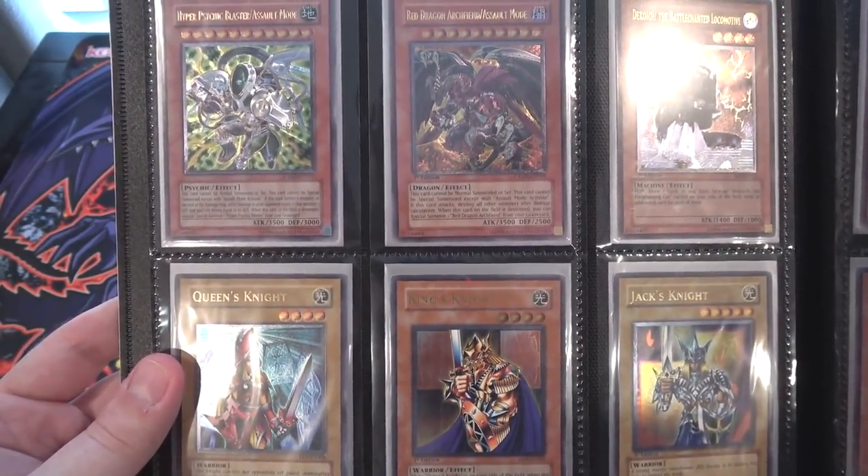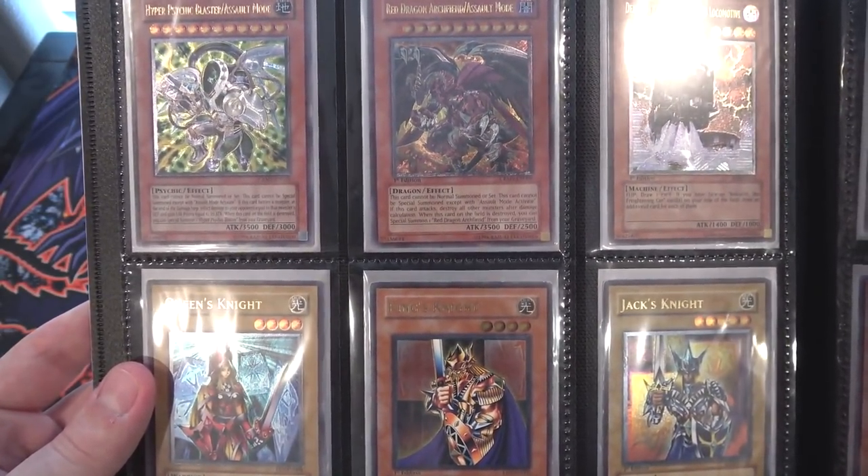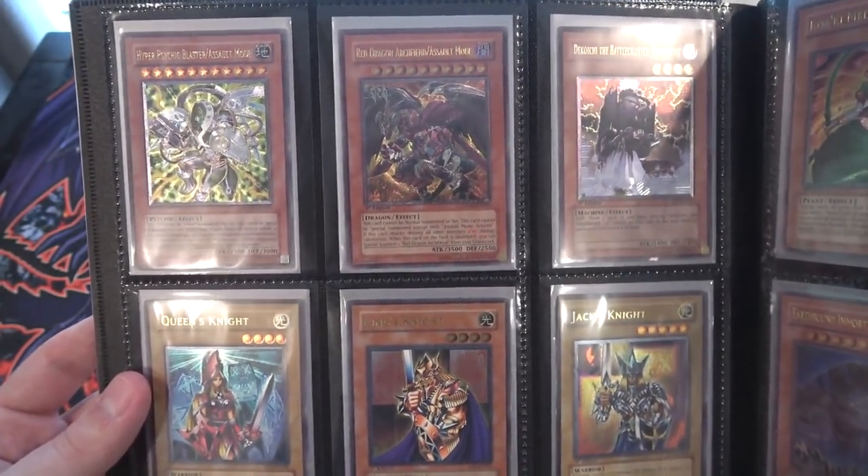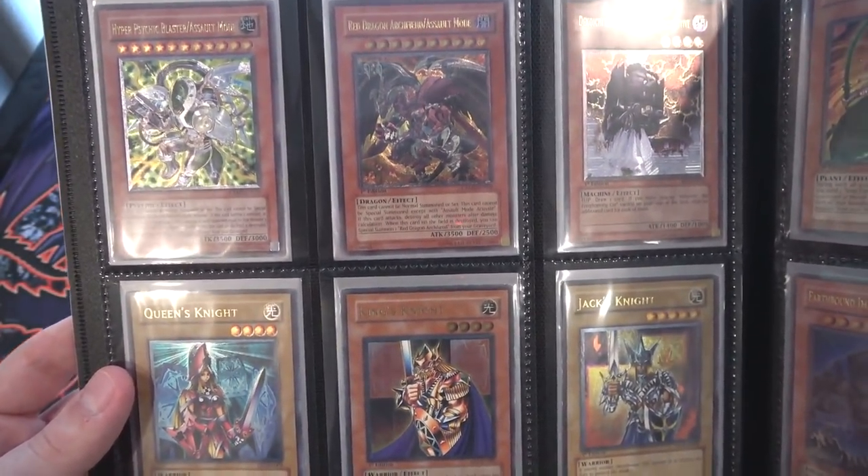We have a couple of Assault Mode cards — Hyper Psychic Blaster and Red Dragon Archfiend. I'm pretty happy with these two. They just look awesome. I love Assault Modes anyway, and Ultimate Rare versions of them make them look a little cooler.